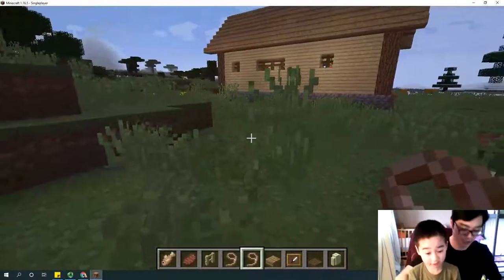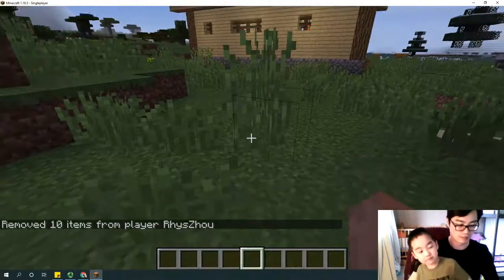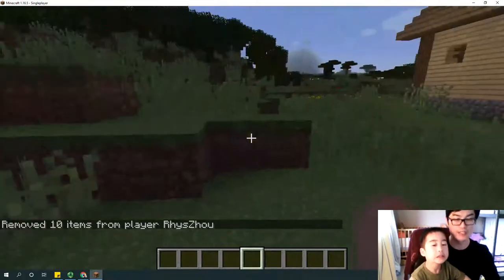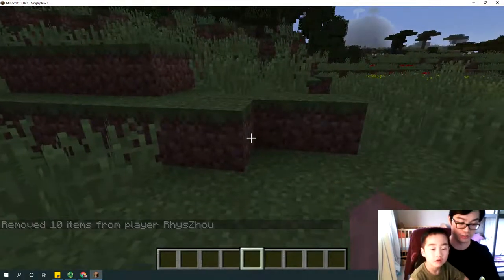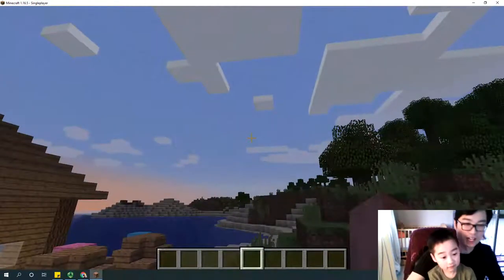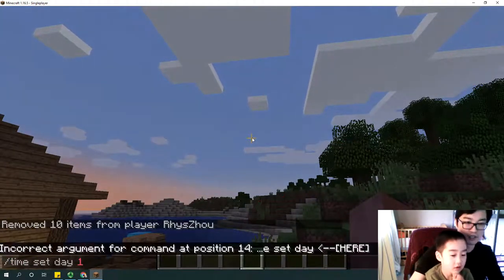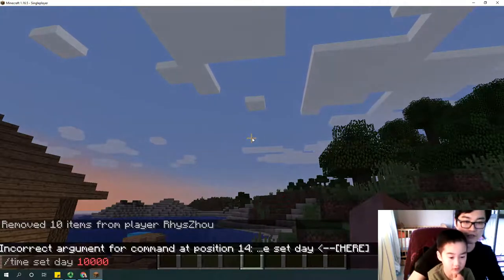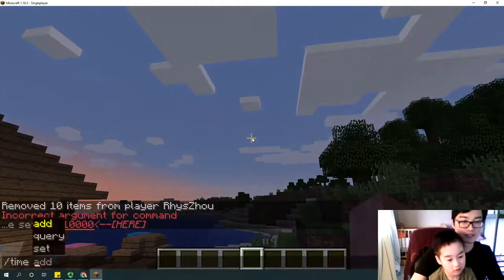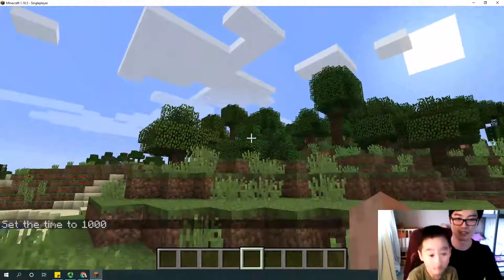So where do you want to build the farm? Slash clear first, because we don't want to keep so many items in our inventory. So we have to find the location first. Location, location, location. First you have to make it day — time set day. And location second. It's become day. I'm very proficient in this now.